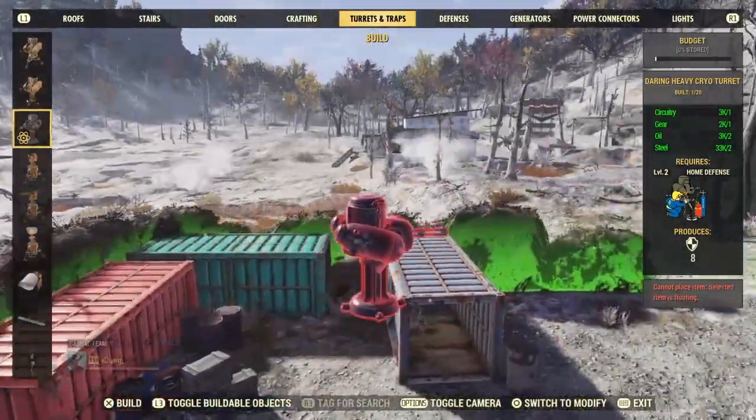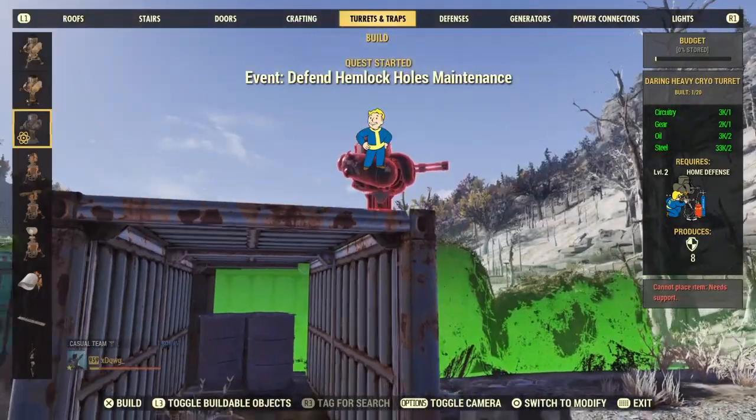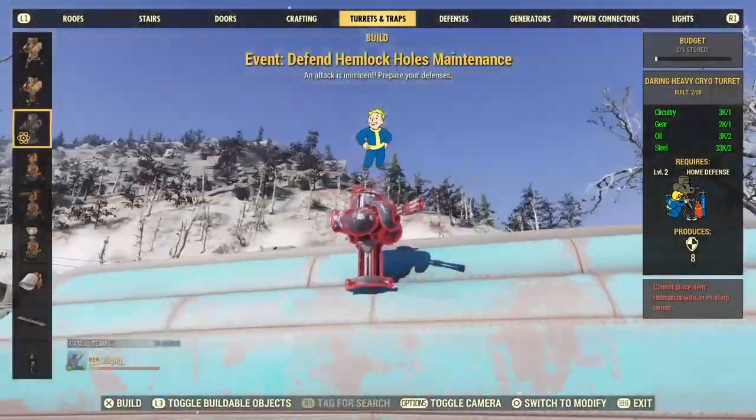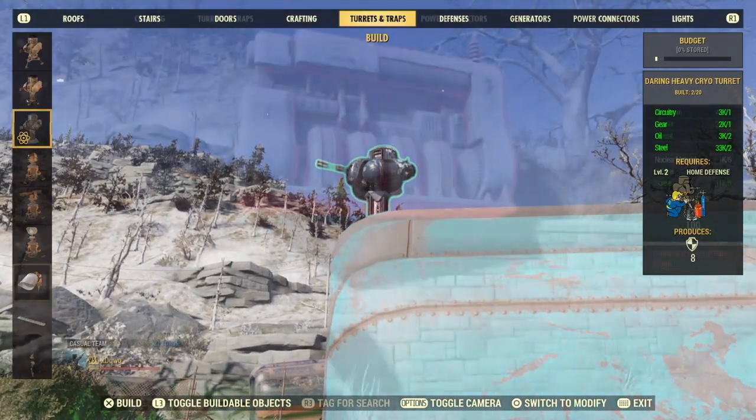Once you've done that, go ahead and place all your turrets. I like to go with cryo turrets because they slow enemies down as well as doing a nice bit of damage. You will need Home Defense for the cryo turrets, but they don't require power, so it makes it a lot easier.